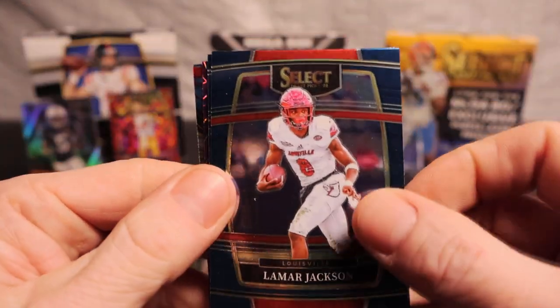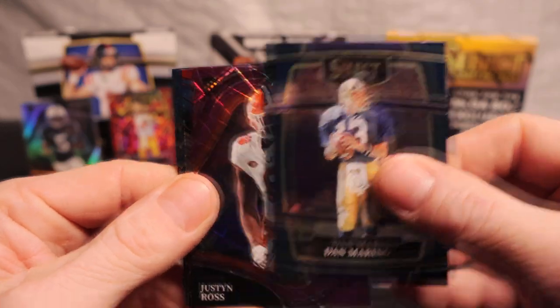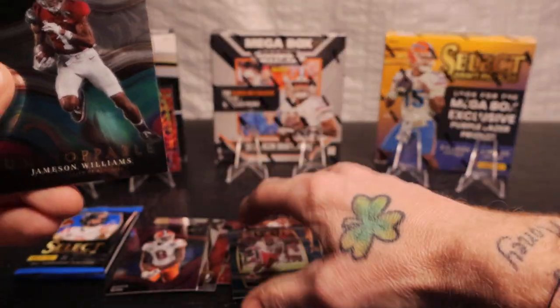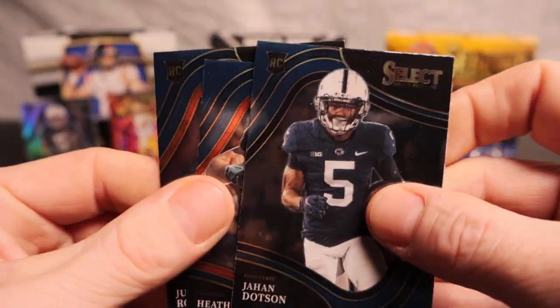I've got Lamar Jackson, now purple legs back here. Malik Willis, Dan Marino — purple is Justin Ross rookie, pretty nice. Sleeve everything off after the video. Jameson Williams, John Dodson again, Heath Miller, and Justin Ross on the base.